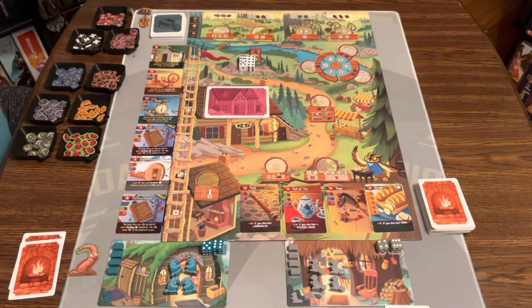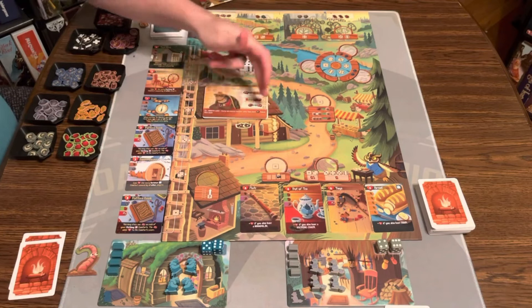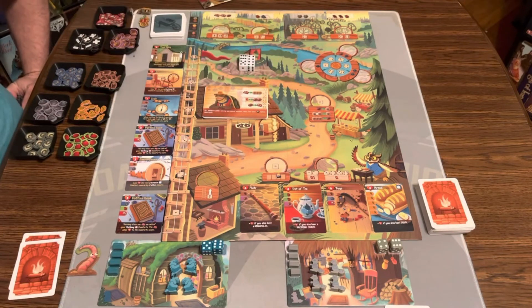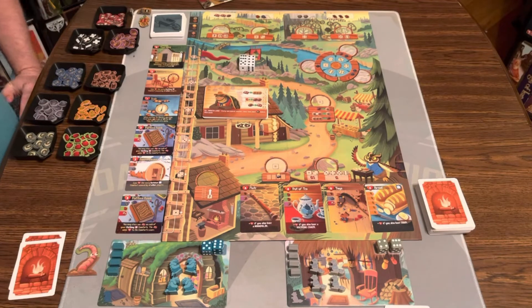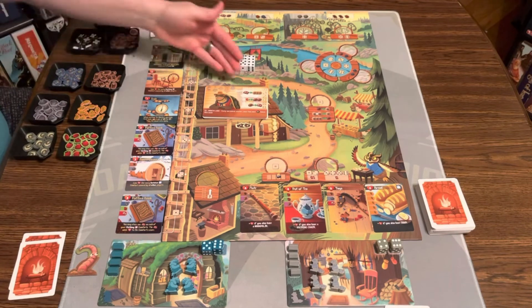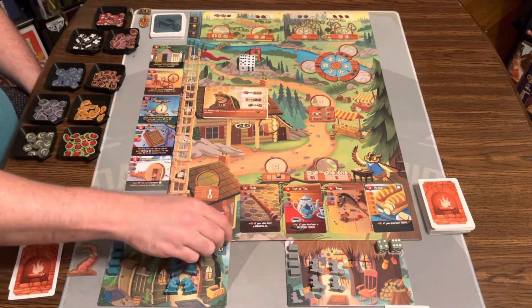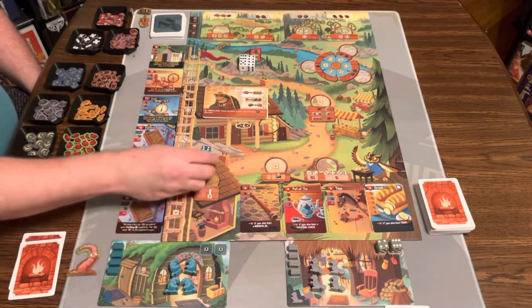The first thing that happens each round is a new traveler comes — we flip out a new traveler. If it has an immediate effect we do it, but this one has an all-month-long effect: every unresolved worker takes two lesson learned tokens instead of one, and it gives you some ability to get different workers. Next, each player rolls their family dice. So you might have a six and a four, or a six and a three to work with.